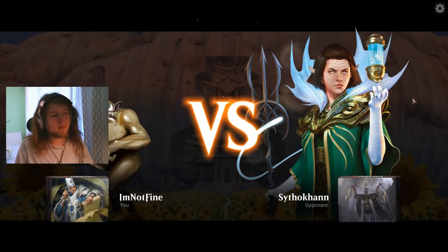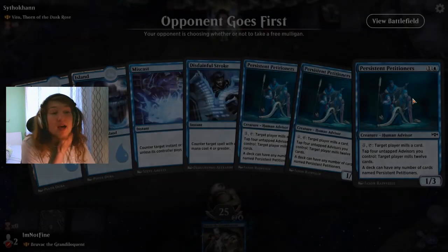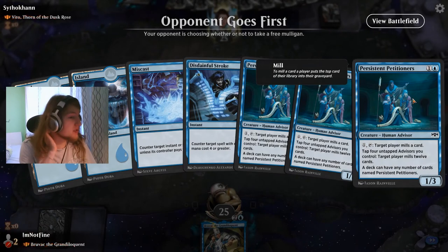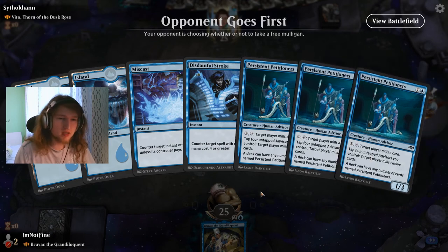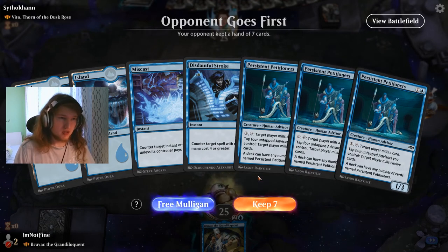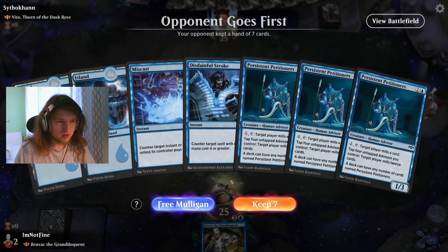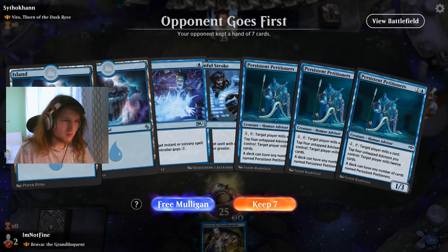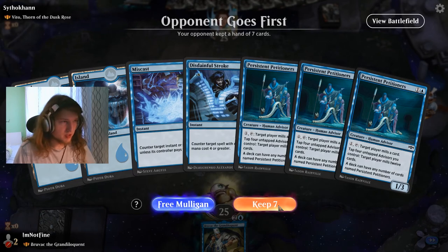Next game against Vito, Thorn of the Dusk Rose. They essentially need to find one card — Exquisite Blood — have the mana to play it, and Vito wins. Miscast is nice, Disdainful Stroke is also nice to keep their infinite off the board. But I think we'll win faster anyway. The miscast is really appealing to me on this hand. We go second, so we have a higher likelihood of something.